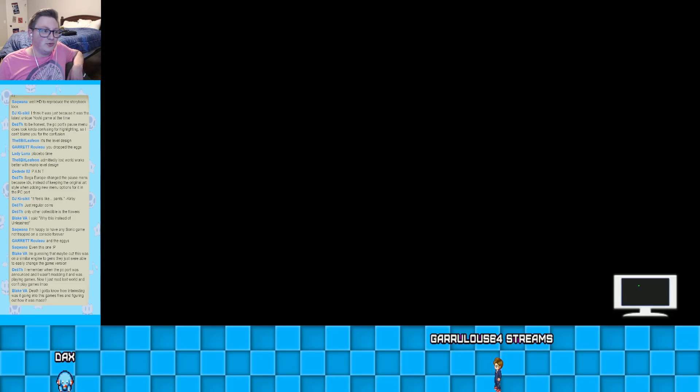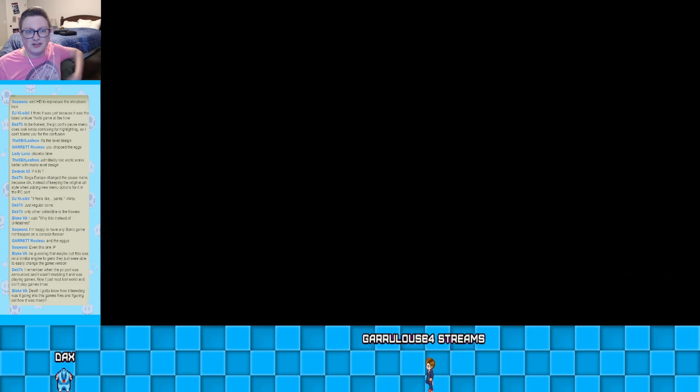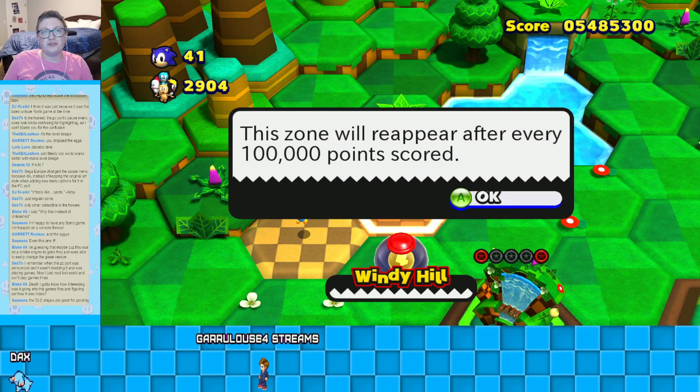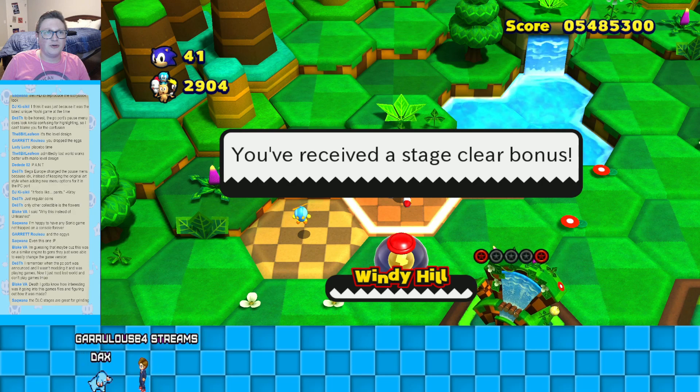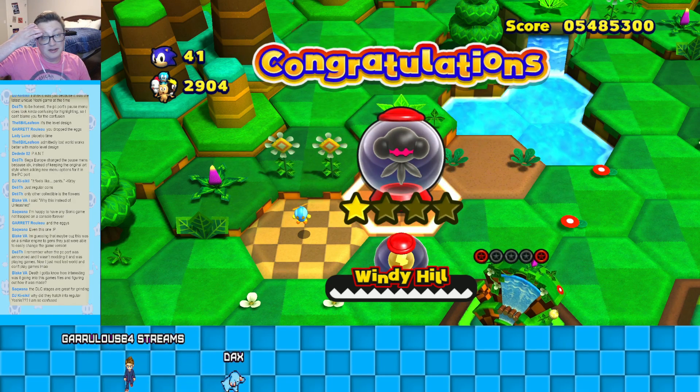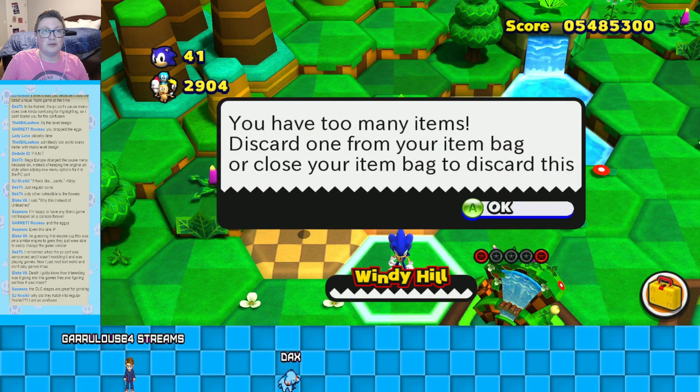Now Zelda Zone — or Skyward Sword Zone, whatever it's called. It's probably called Legend of Zelda Zone. And that will reappear with 100,000 points scored. But there is also something in the mod loader, I believe, that changes that so it doesn't happen — you can just keep playing them one after the other.